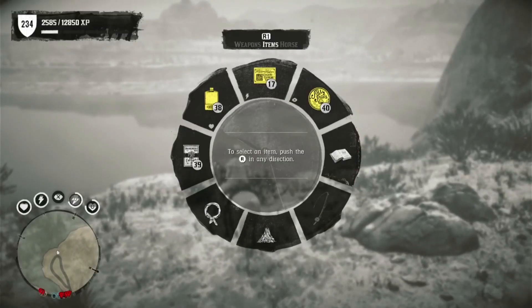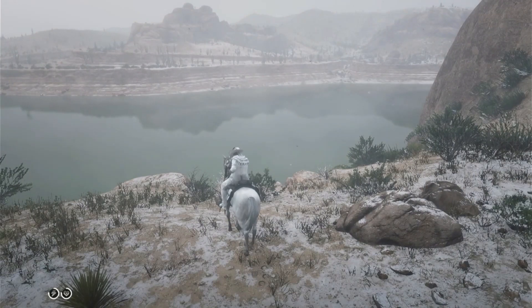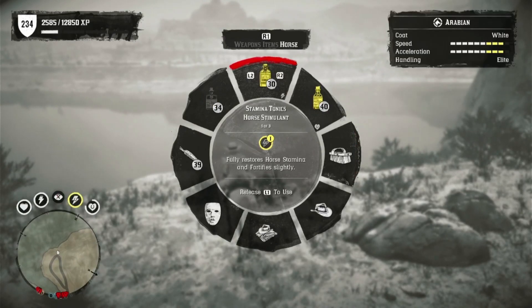The first thing you want to do is of course always make sure your horse is fully fed. You can't be going across with low bars. Now I always give my horse a stimulant — you don't have to.